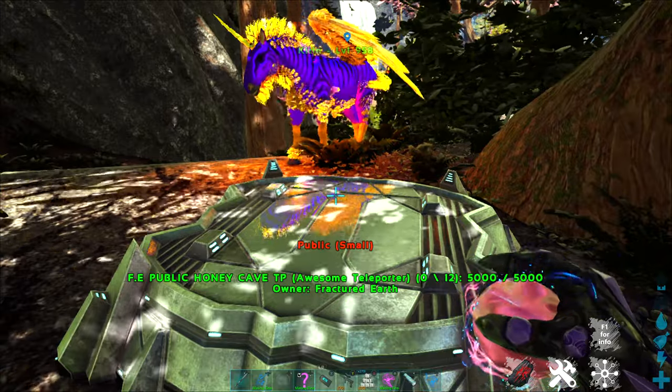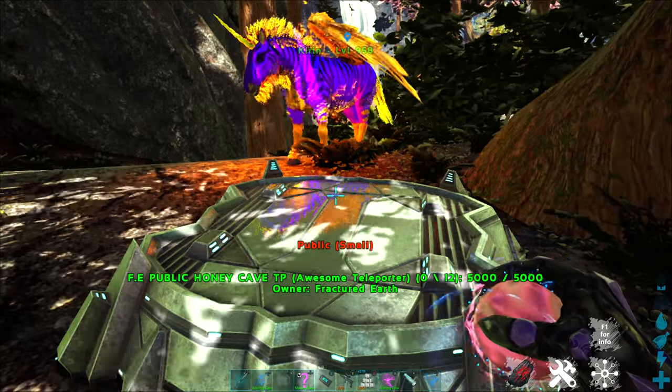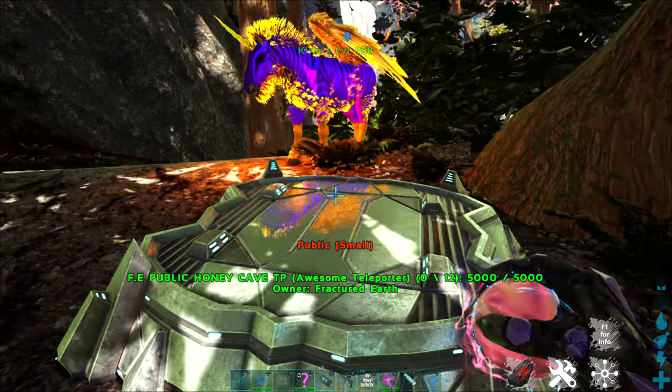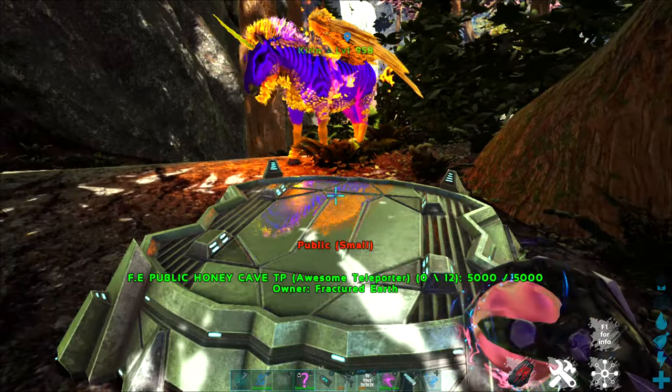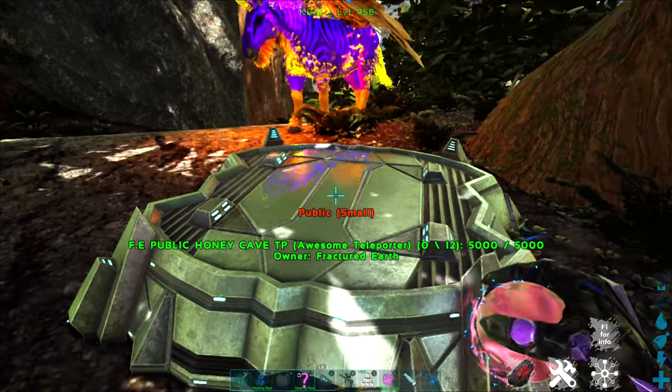I'm here on Public Fjordur, and there is a teleport directly to this location — it's called the Fractured Earth Public Honey Cave TP. This is a fantastic cave with a chance for pretty much endless arc bars, elements, and chibis.